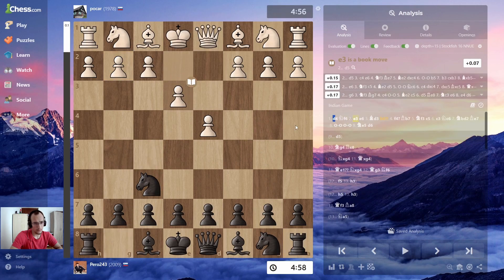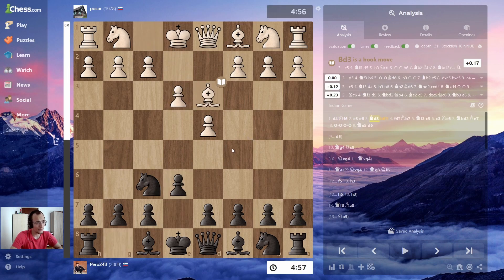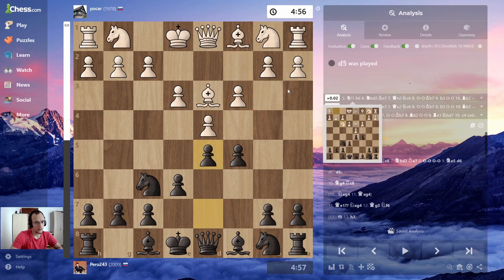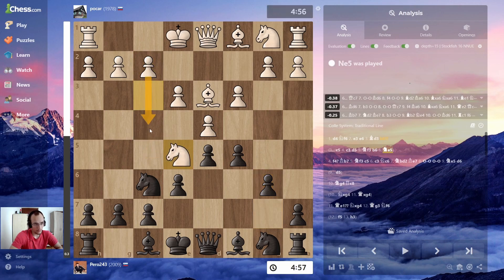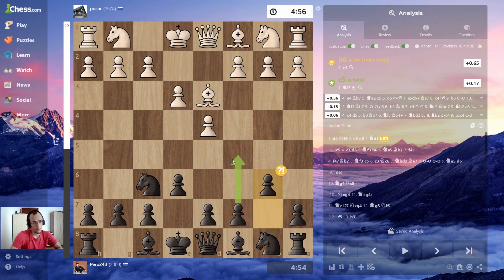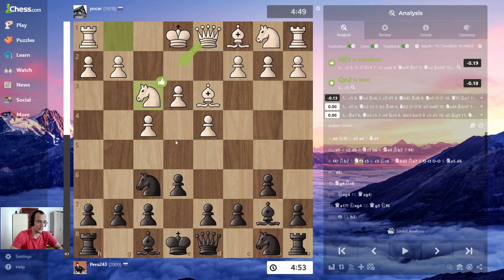I don't have much to talk about the opening because I don't know any theory. Apparently with c5 first, he would probably go here, then d5, knight there, then b6. But that's the point — I don't like this setup because my pawn is on d5 and he can play knight d5. I don't have the pawn on d7 to kick out the knight. So usually I wait with d5 in case he plays f4 — and he did in this game.